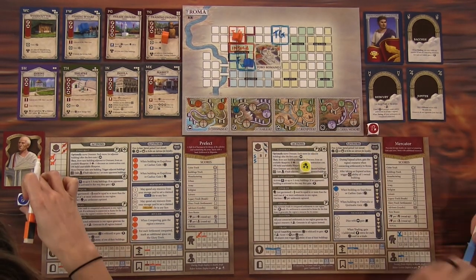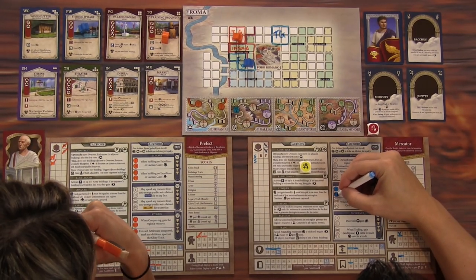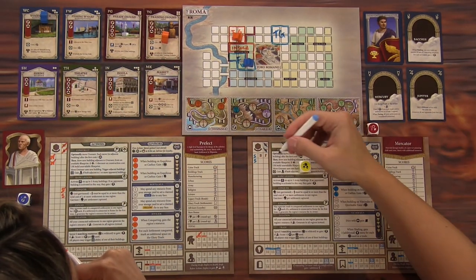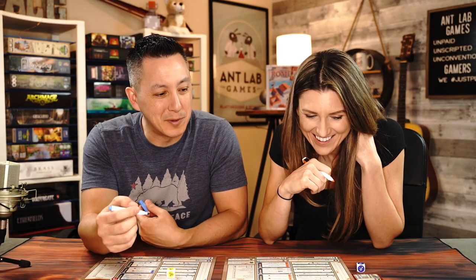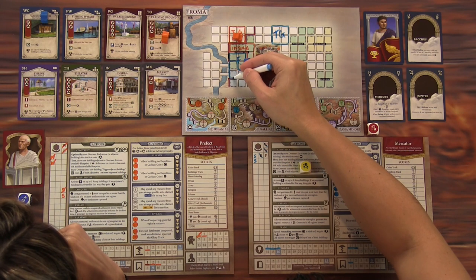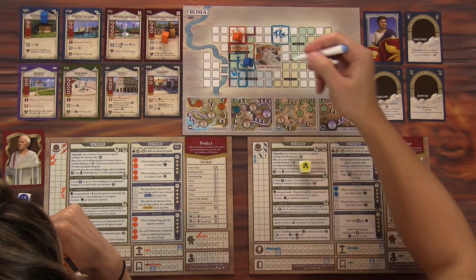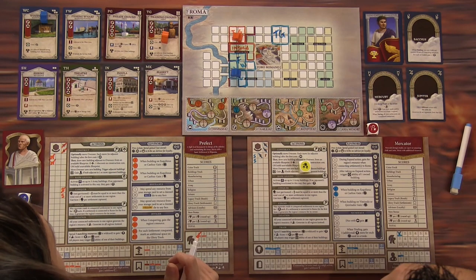I've got a ring that I'm going to give to Jeremias immediately. Then I've got an architect or a raised legions. I'm going to use the architect and build a woodcutter — at a discount, I'll just spend one brick. I'll build it like this — it is a Tetris piece, one, two, like that. It is the WC — woodcutter. And now it was next to my fishing wharf, so that automatically triggers a fish. I'll gain a fish and feed it to Jeremias.